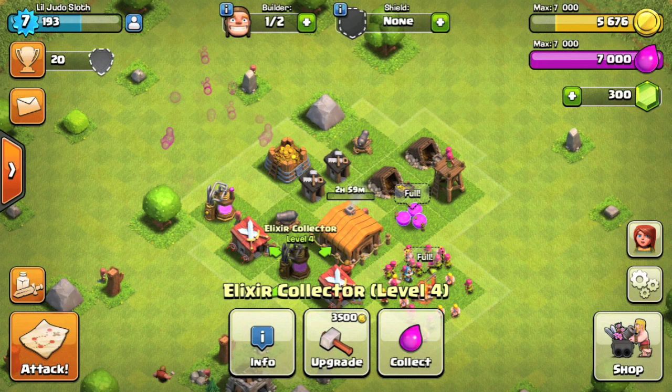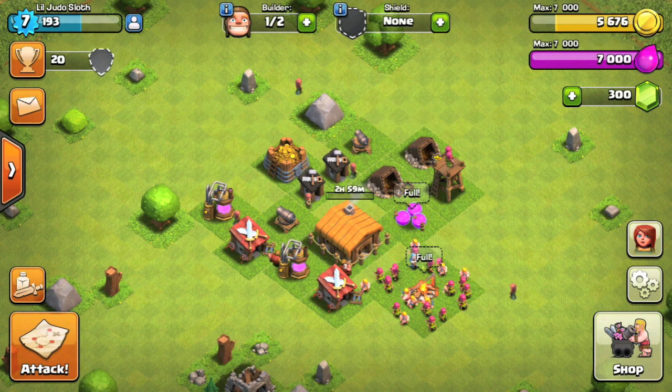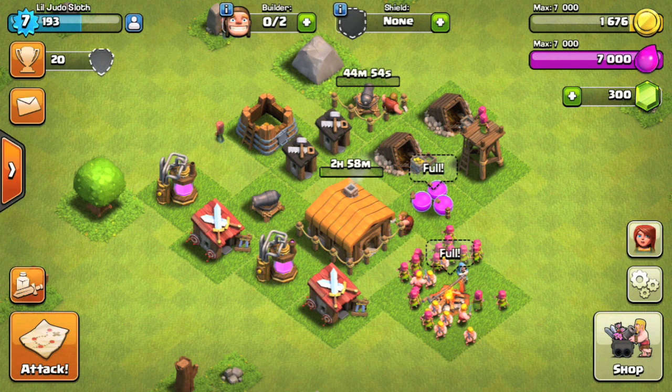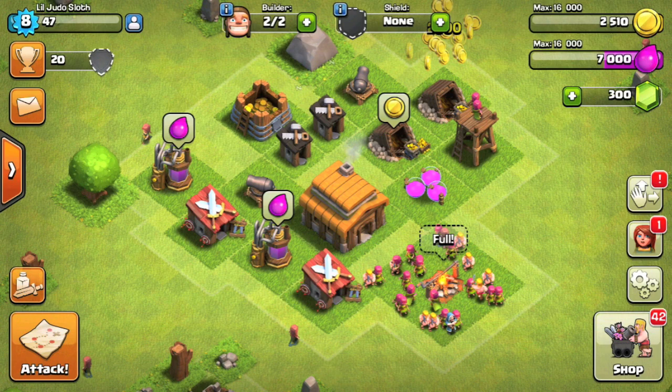I did mention the gem box in the previous video, and you can see I did speed up the gameplay there and we received 25 gems as we removed that obstacle. So we're up to 300 gems — we need 500 for that third builder if you remember. Also, as I was explaining in the last video, you don't want to be sitting with your builders doing nothing. So let's upgrade this cannon and come back when they're all finished.